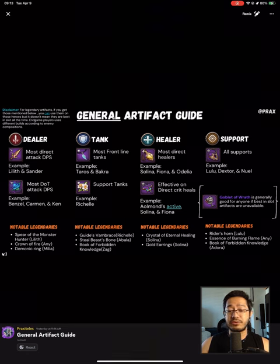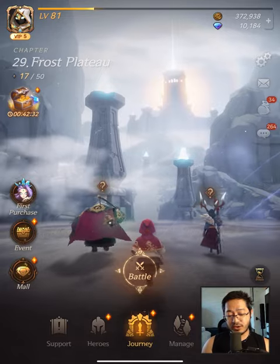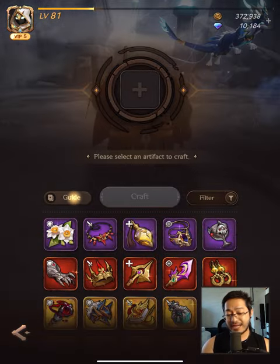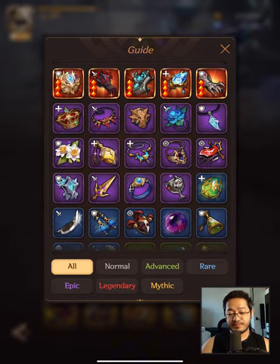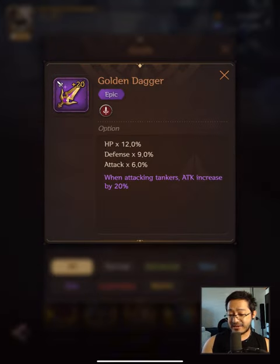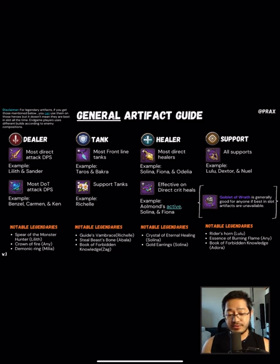Now let's talk about the General Artifact Guide. Disclaimer: for Legendary Artifacts, if you get those mentioned, you can use them on those heroes, but it doesn't mean they are the best in slot all the time. Endgame players use different builds according to enemy composition. For Golden Dagger — when attacking tankers, attack increases by 20%. That's huge, and that artifact is mainly used on Lilith and Sander. Next is Macabre Rose: at the start of every two rounds, attack is increased by 7%, up to 3 times — so 21% total attack increase. That's best for Carmen, Benzel, or even Ken.